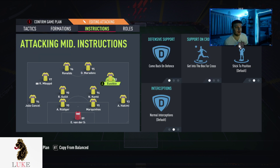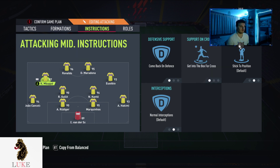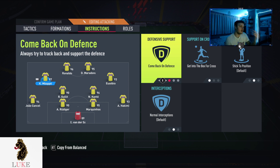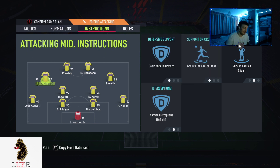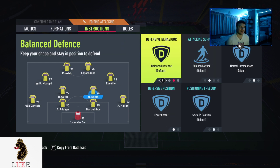My RAM and LAM are both on 'come back on defense' and 'get into the box for cross.' That's very important on your LAM and RAM — have them on 'get into the box for cross.' The 'come back on defense' means they're in a flat line with the two CDMs so you don't have players all around and you don't become too disjointed. 'Come back on defense' and 'get into the box for cross' works wonders — it helps with scoring goals and getting those rebounds.